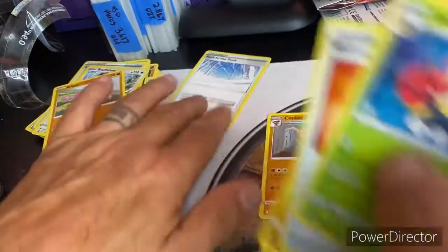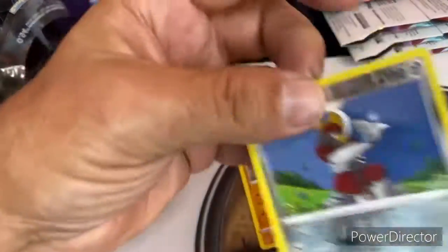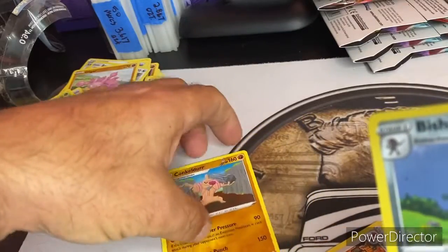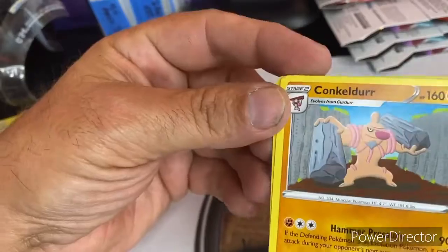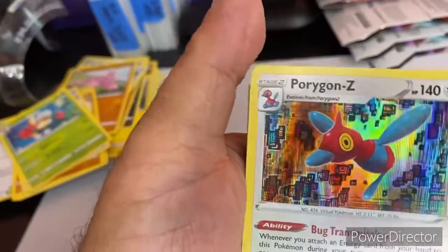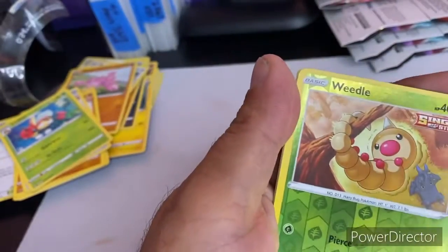So what did we get? Four cards — we got a Bisharp, our rare Conkeldurr, a holo Porygon-Z, and a reverse holo Weedle. All right, hope you enjoyed this. Thank you, bye!